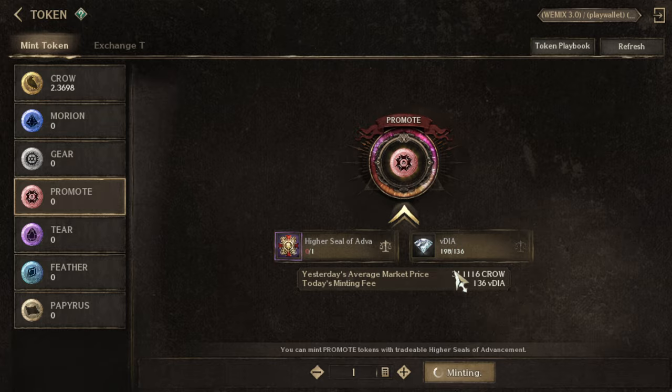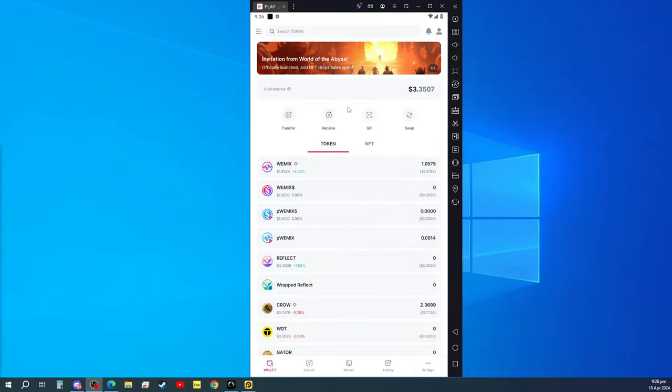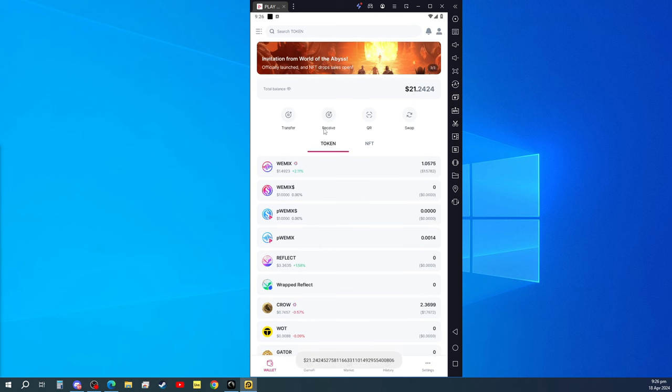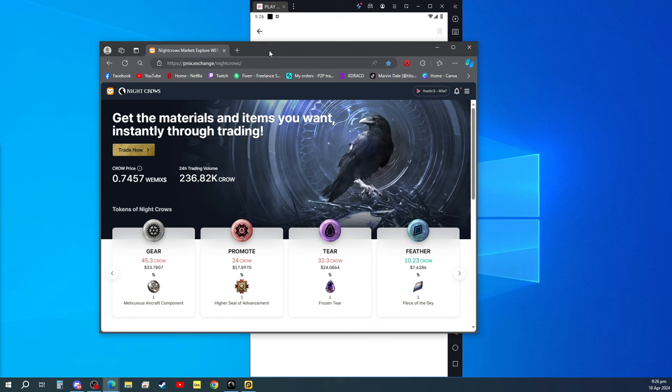Once that's successful, you can go to your play wallet. As you can see I already have one WeMix here on my play wallet. We just have to wait for our promote to appear — I think it's already here. Click on promote or search for promote.